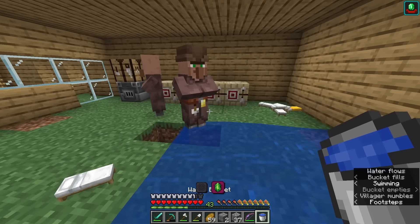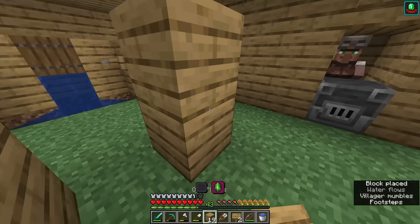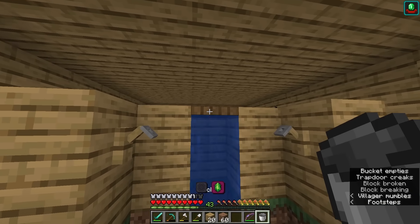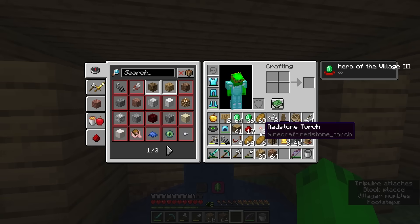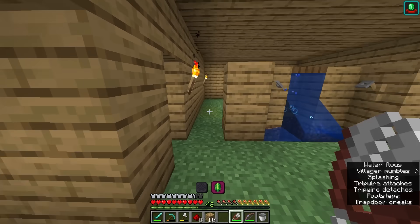After getting the armor villagers, I knew I couldn't be spending too much time gathering sticks for emeralds. So I pushed the villagers downstairs to give myself enough room to make a string duper — a device that gets me hundreds of thousands of emeralds just because of the amount of string it produces per minute. I'm not gonna need to mine diamonds ever again.